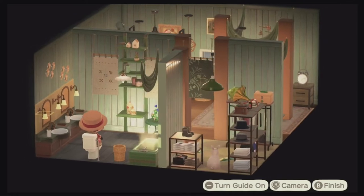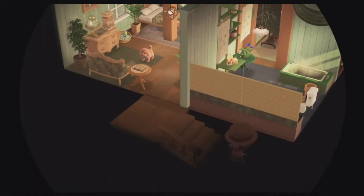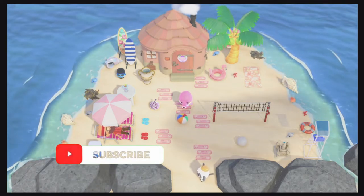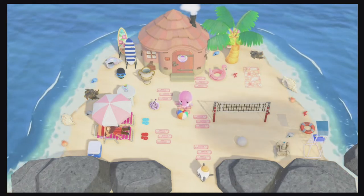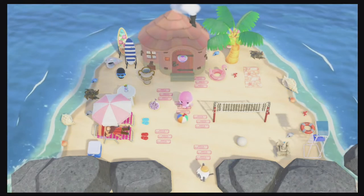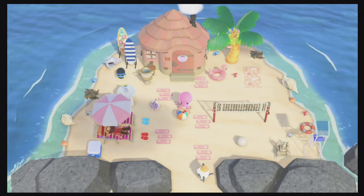That was Melba's Happy Home Paradise vacation home — I hope you enjoyed it. Now it's time to move on to our next adventure. Our next happy home paradise vacation home belongs to one of my personal favorite villagers, Marina, the amazingly fun octopus. Her theme when she first comes up to you is Marina's Underwater Palace, and when you unlock her she gives you shell items, ocean-based floors and walls, and some beach items, along with the song Space KK.